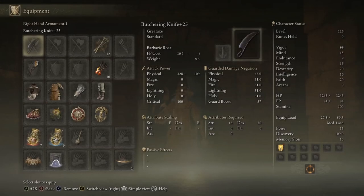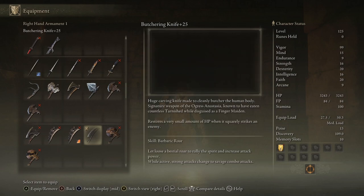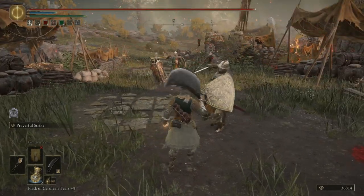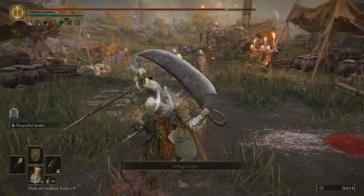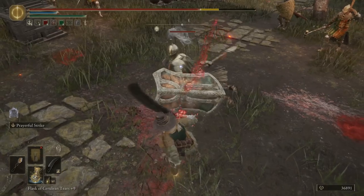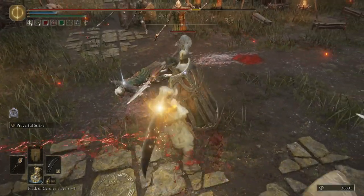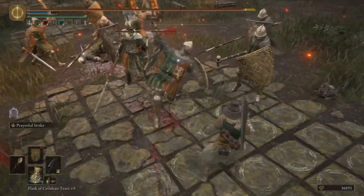What if we grab a weapon like the Butchering Knife that heals you for 1% of your health every time you hit? That sounds really bad, and for the most part it is — it's just a nice little bonus of using this weapon. But when you consider that your health is this high, that's 32 health per instance of damage that this weapon applies, which is actually a fairly decent little bump and really does make a difference.